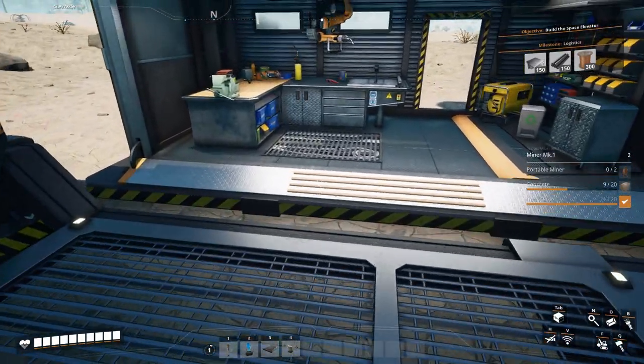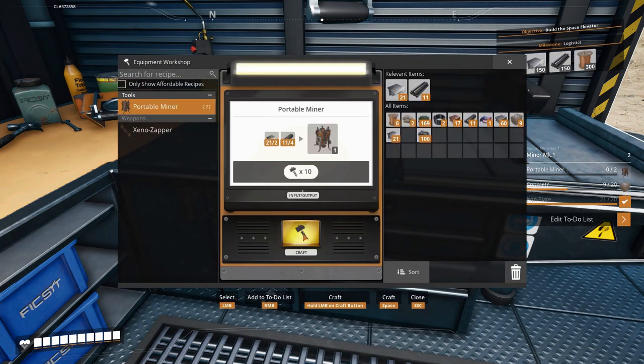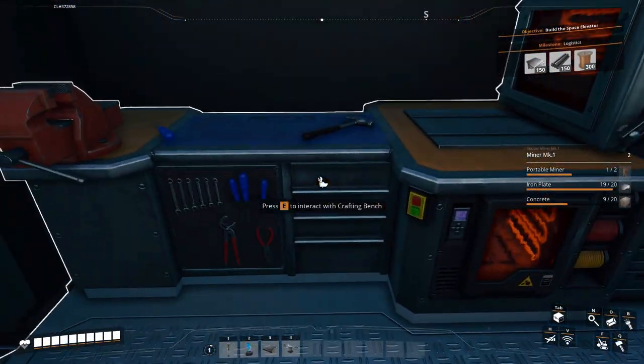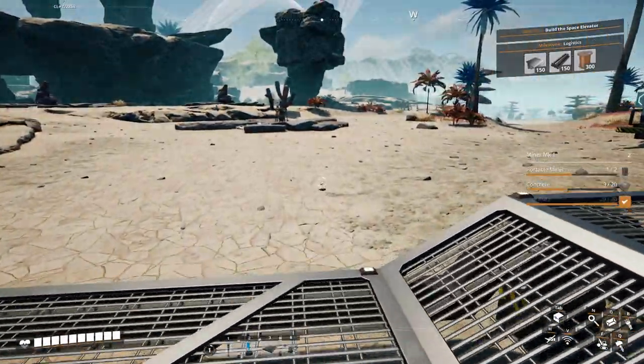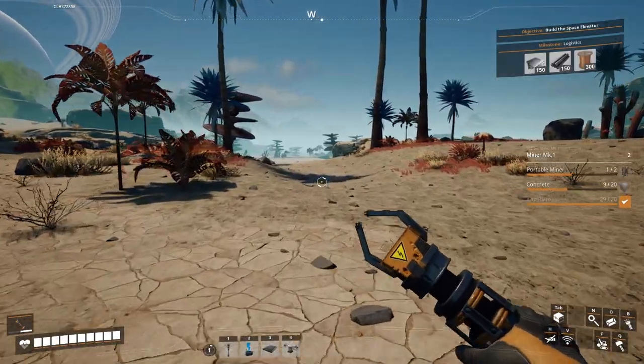In order to get this built, we needed to make some iron plates and get some concrete. Let me do that right now. Let's grab these iron ingots and pound out these 20 plates that we need. Off to the right there, you can see it's letting us know how many we have. We already got one portable miner out there mining, but we do need to build another portable miner.